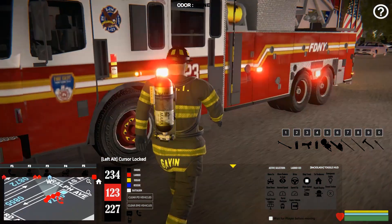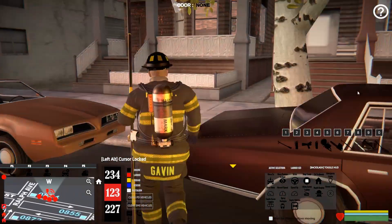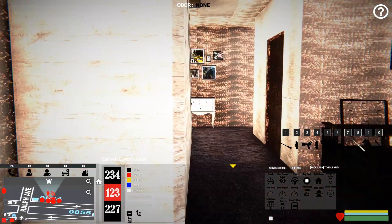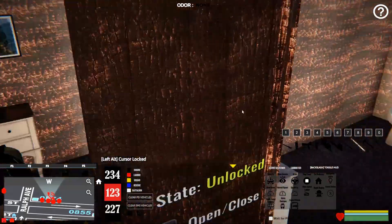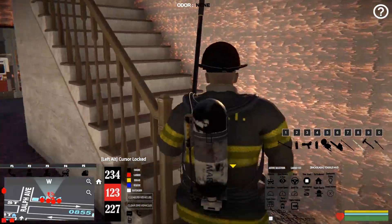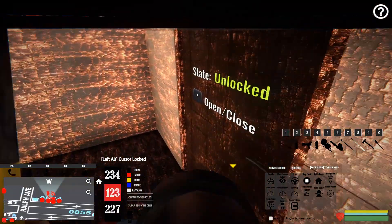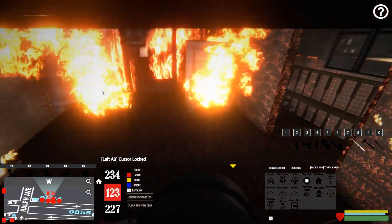We're going to go look for victims first — we're the world's worst about that. We're going to go inside and look for victims before we start putting out fires. No one in the bathroom, bathroom is clear. Take the back of the structure and make sure the kitchen's alright — yeah, we're good there. Oh yeah, it's fully involved upstairs for sure! Let's get some air going — switching to first person, but I can't see anything in here.